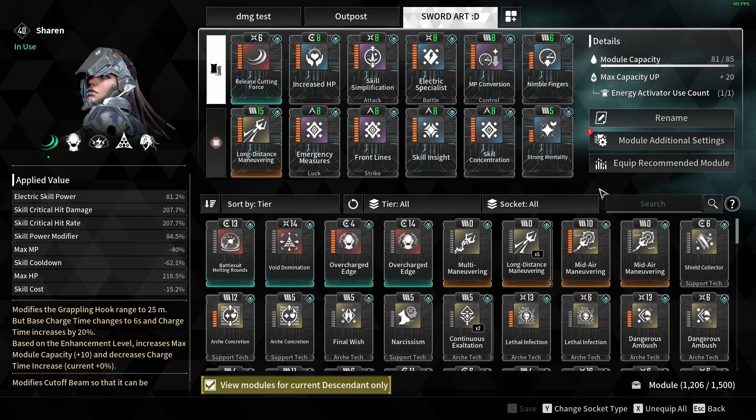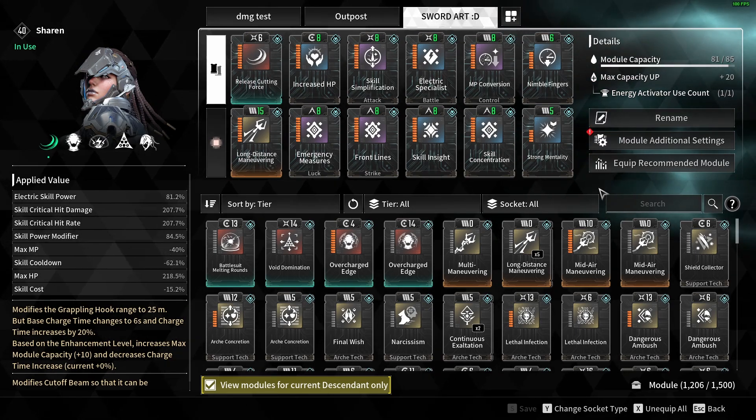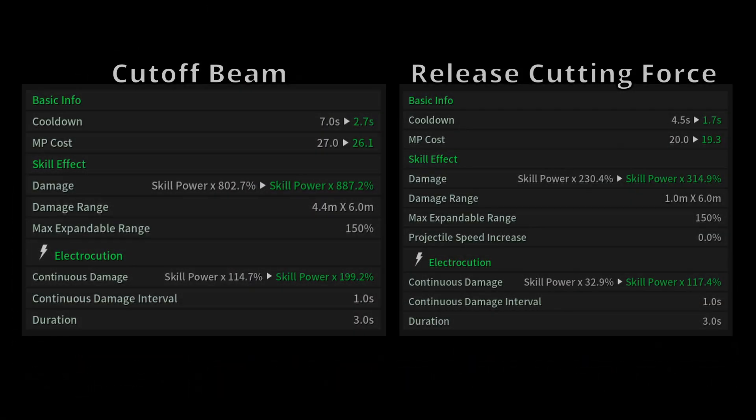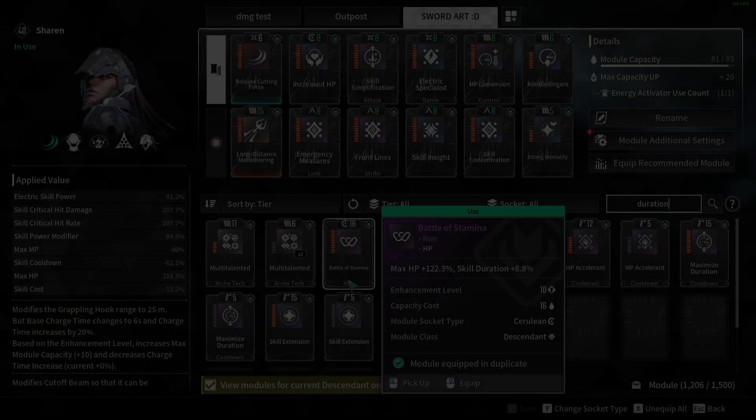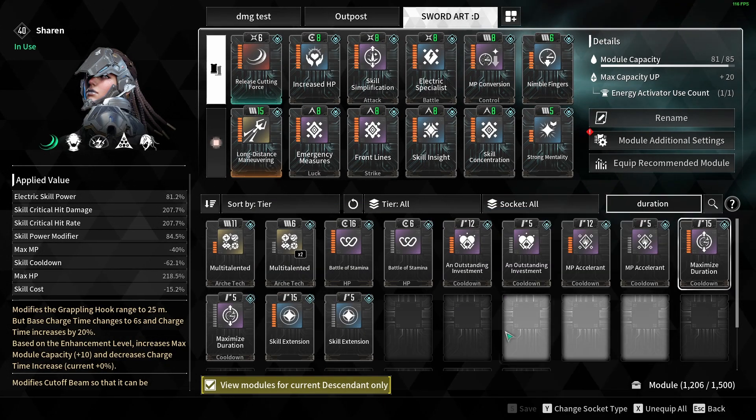You can increase the projectile speed by using the Arch Acceleration mod — that's the skill speed and range increase modifier. It increases the speed and range of the actual skill, but the speed only refers to how fast it travels. The electrocution infliction is the effect applied to enemies — when we damage an enemy we inflict electrocution. With Release Cutting Force the electrocution damage is slightly less, but the continuous damage interval is still one second and the duration is still three seconds.